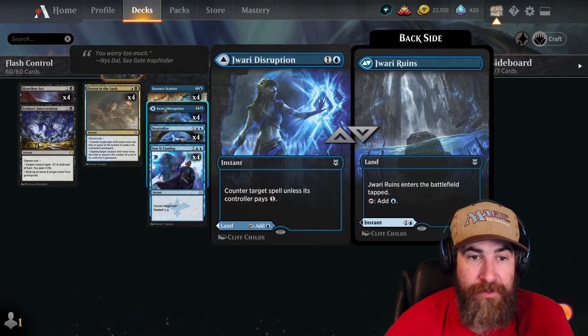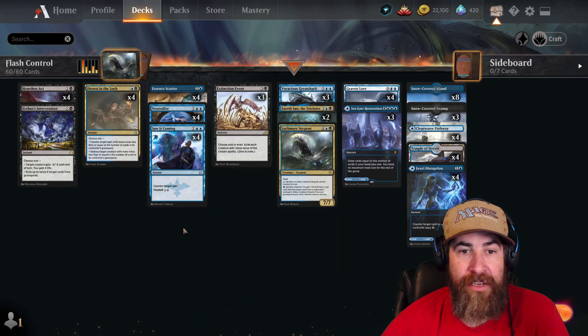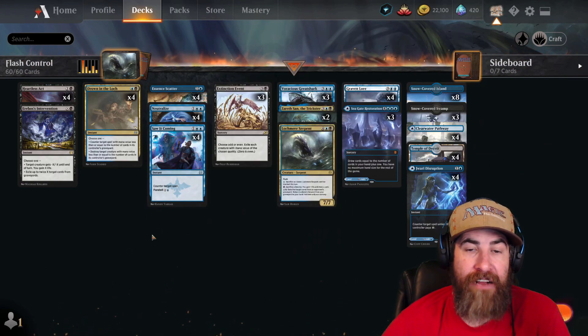Then we have four Girardi's Disruption, doing double duty as land as well. Four Neutralizes and four Saw It Coming. So we have quite a lot of disruption.